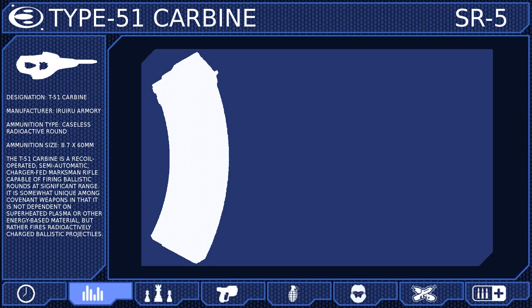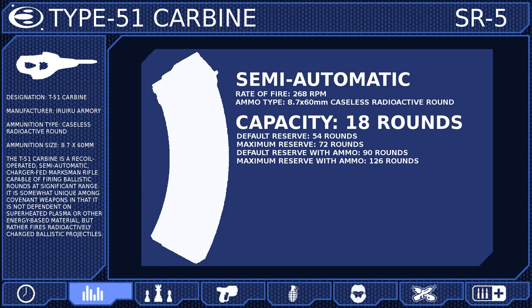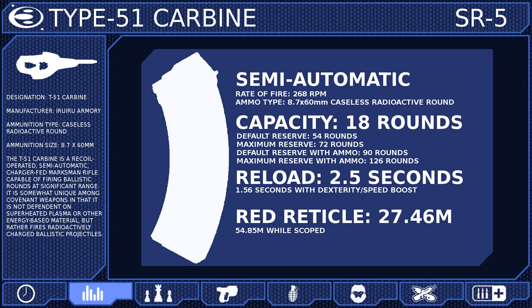The Carbine fires 8.7x60mm caseless radioactive rounds from an 18-round charger at a rate of 268 rounds per minute. These rounds can be reloaded by trained personnel in 2.5 seconds. The Carbine also has a default red reticle range of 27.46 meters, but it comes equipped with a 2x magnification scope that increases this range to 54.85 meters.